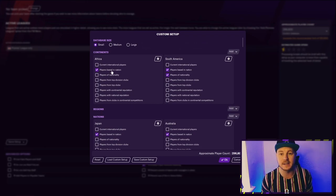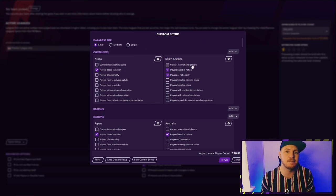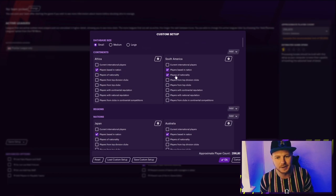First and foremost: continents. I always add Africa — players based in nation. It's the cheapest place to get players anywhere on the planet. South America is the best place to get players; the South American wonderkids just seem to be better than a lot of the rest of the world. I always select 'players based in nation' for Africa, because if you select 'players of nationality' you're going to get all of the Africans around the world, not the ones in Africa itself.